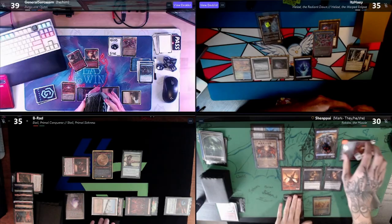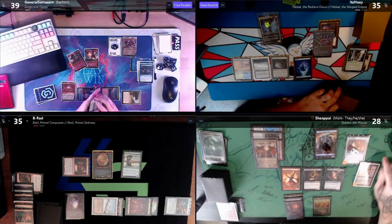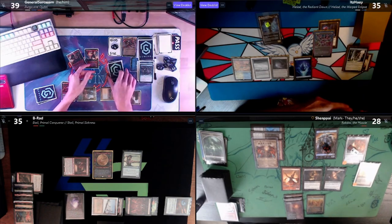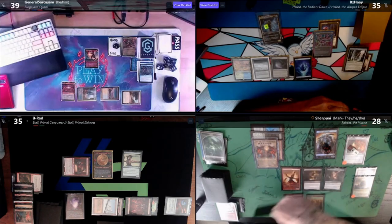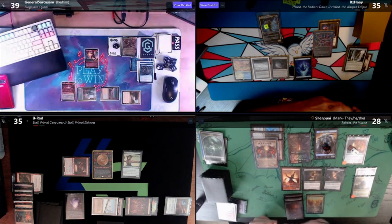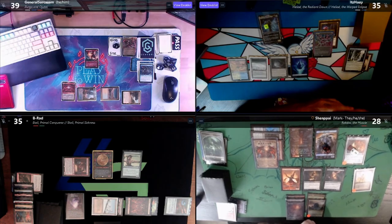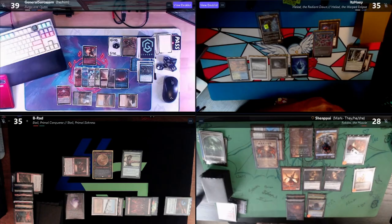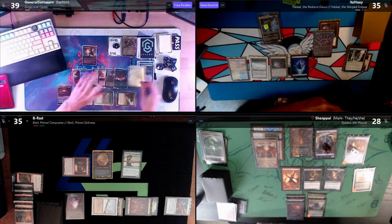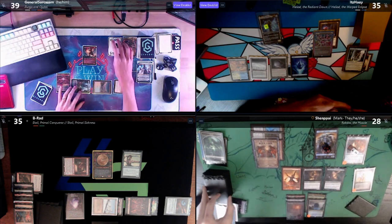Untap, upkeep, lose two to my One Ring, draw a card. Play this LED and Mana Confluence. I'd like to exile a Tomb from my hand and evoke a Grief. ETB targeting General — I see a Dockside, a Fierce Guardianship, a Teferi Time Raveler, two lands, Mana Confluence, Arid Mesa, a Smothering Tithe, and a Cyclonic Rift. I'm going to have you get rid of the Teferi.